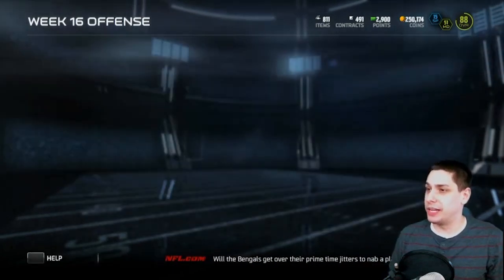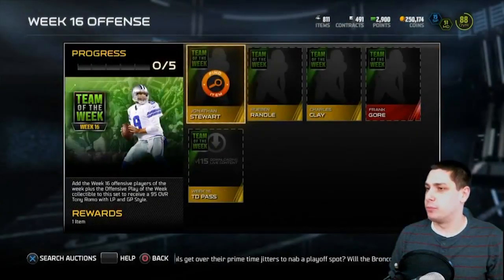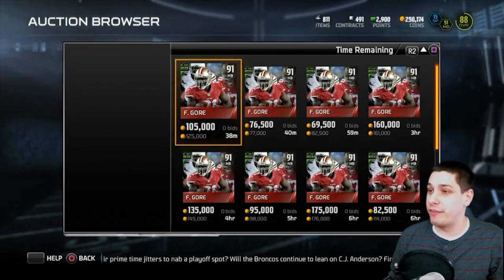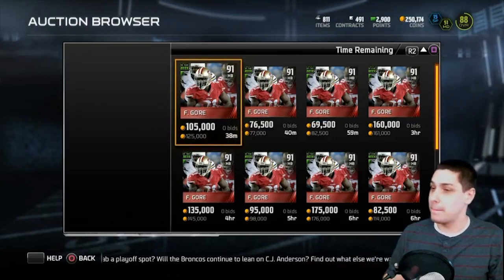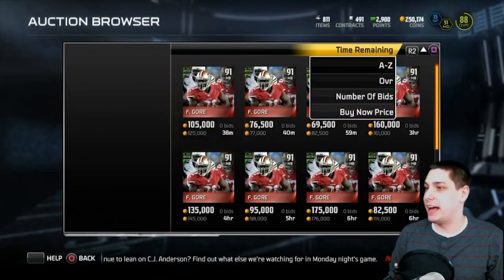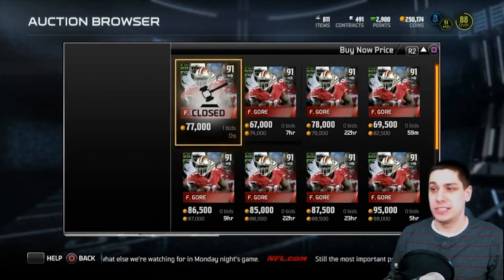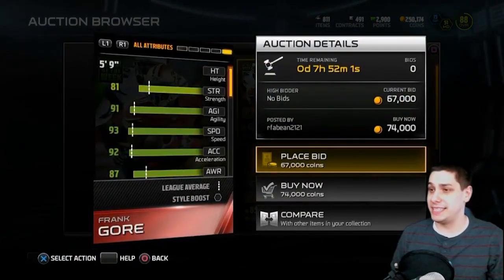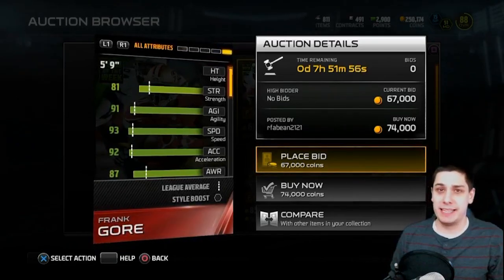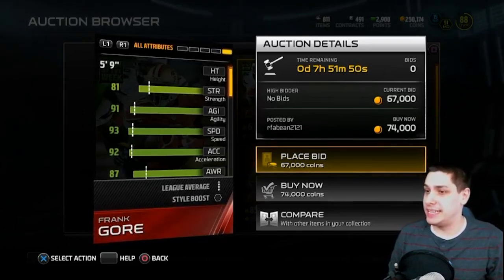You also got Jonathan Stewart, which isn't going for too much right now — about 3,000, somewhere in that range. Ruben Randall, Charles Clay. I also wanted to show you guys Frank Gore, who is actually pretty solid. This might be the final Frank Gore card in any Madden game ever, so definitely go out there if you're a Frank Gore fan. It's only going for 74,000 coins right now, which is pretty damn nice. 93 speed is very good for a Frank Gore.